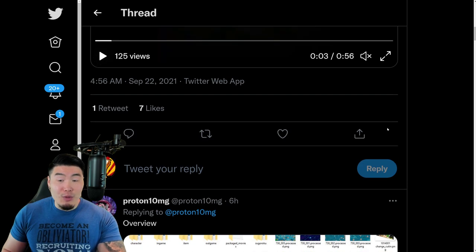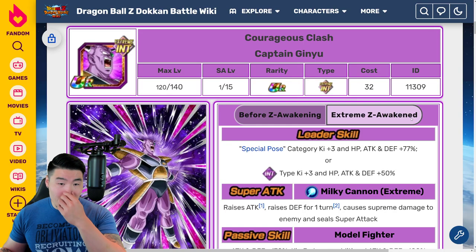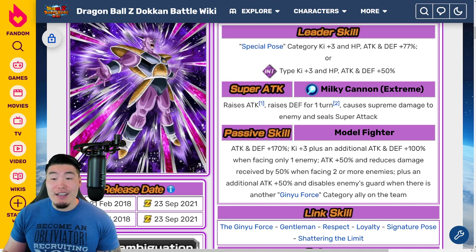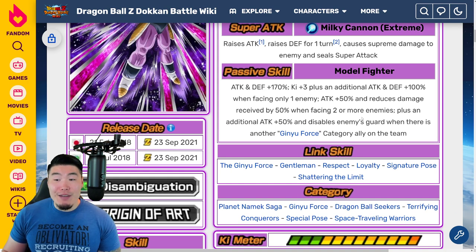By the way, there is a new promo movie for Part 3, but I'm not going to play it here because every time I play it, I get in trouble with YouTube and they copyright-strike my videos. You guys will see a new movie when you log in later tonight. Jumping over to the Dokkan Wiki now — we have the INT Captain Ginyu Xtreme-Z Awakening. Leader Skill will be Special Pose Category, Ki+3, HP/Attack/Defense plus 77%, or INT types Ki+3, HP/Attack/Defense plus 50%. Super Attack raises Attack, raises Defense for one turn, causes Supreme Damage, and steals Super Attack.